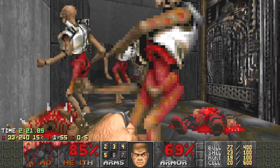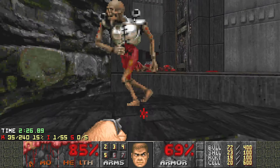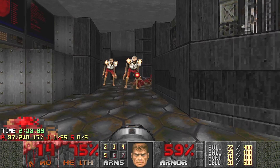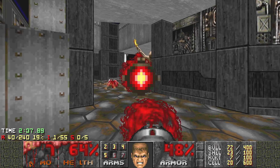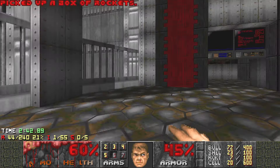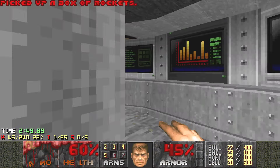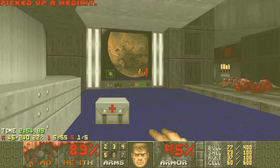It doesn't get separated from the remnants. Okay, finally. You can pick up the backpack here, and some more rockets. Also hit this — Secret number one. Some help.